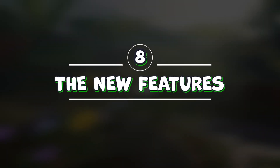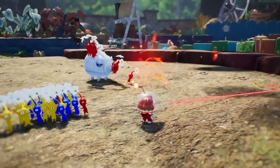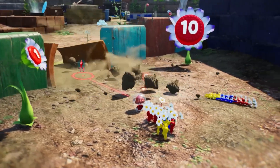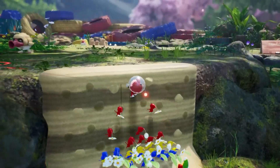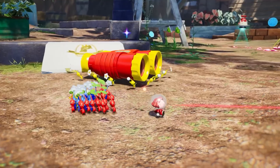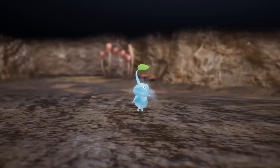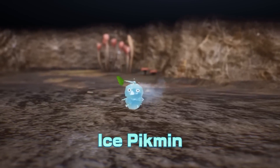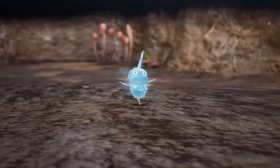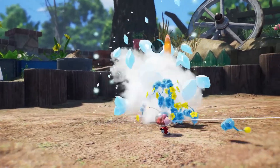Number 8: The new features. Pikmin 4 introduces some new gameplay elements that spice up the formula. For example, you can now deploy Pikmin from a distance using a slingshot-like device, allowing you to reach previously inaccessible places or surprise enemies from afar. You can also use Ice Pikmin, a new type that can freeze enemies and the environment, create platforms on water, or slide on slippery surfaces.